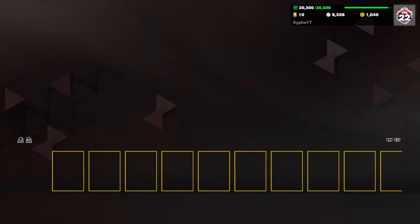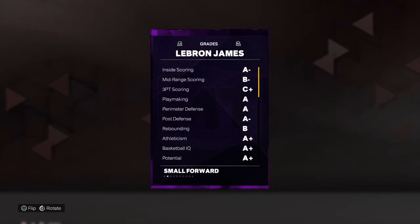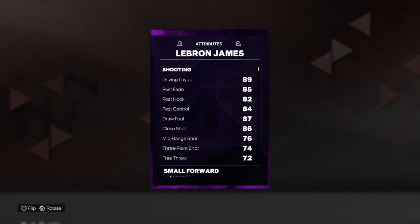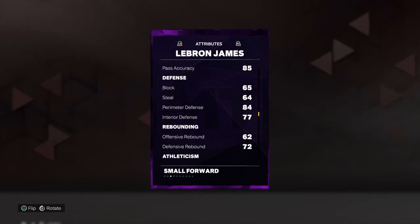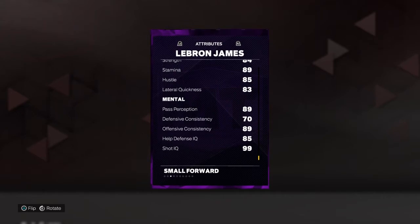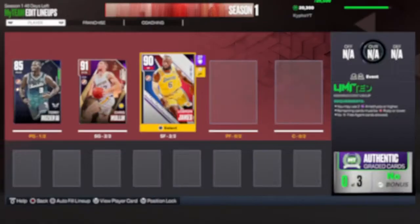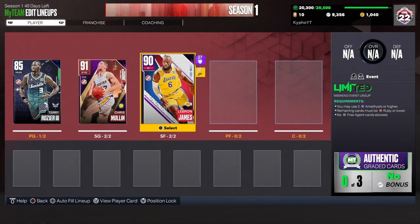For my starting small forward, I pick LeBron James. He's very good — he can really do everything on the court. He can shoot really good, he can dunk really good, he can handle the ball, he can play defense, he can rebound, he can run fast. He's just a well-rounded small forward, and that's why I chose him.